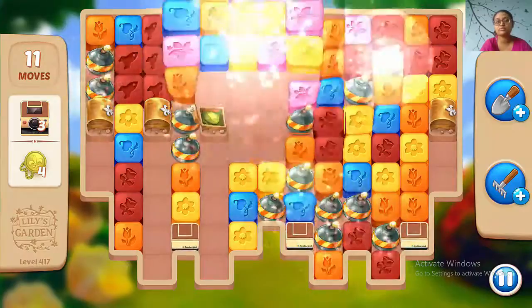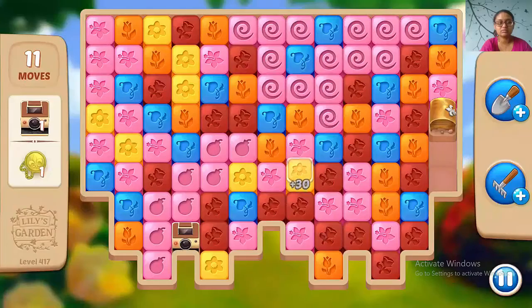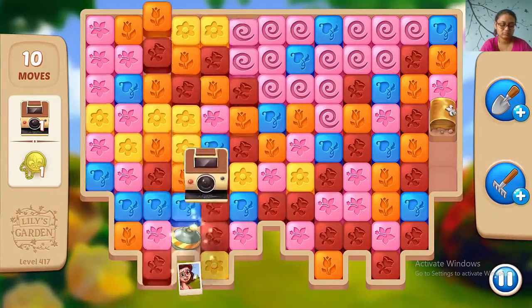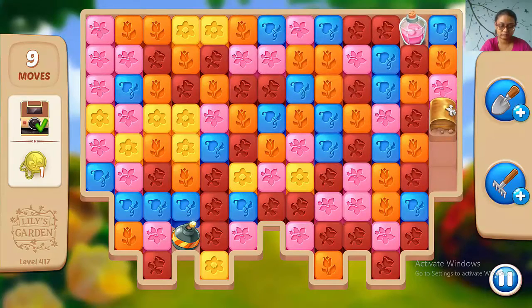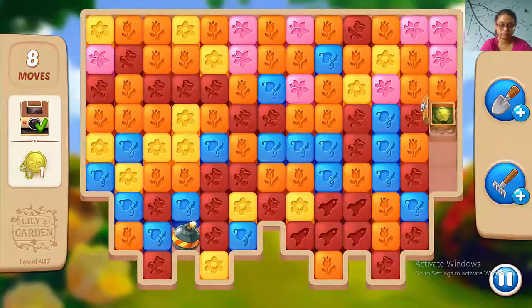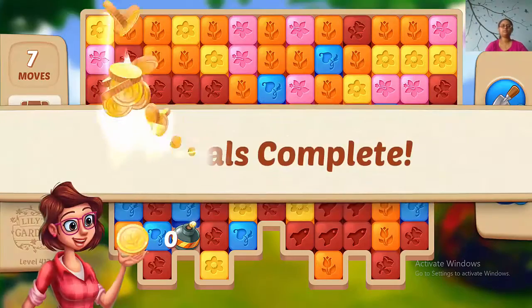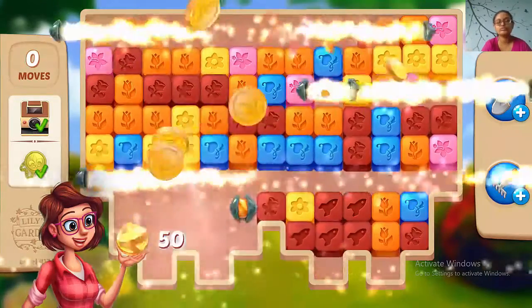Making ocean ice is very useful in this level. There you go — clear the room as soon as you can, and that means you can do anything. You can easily make boosters after that.